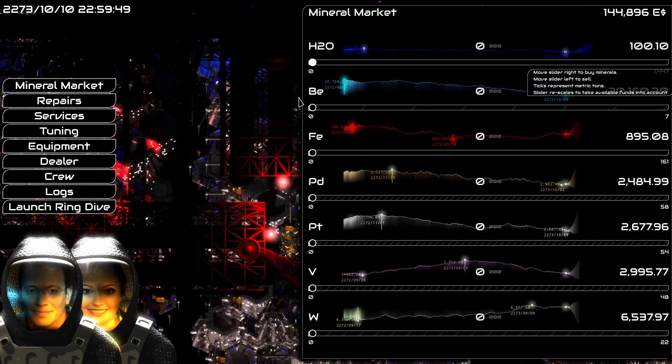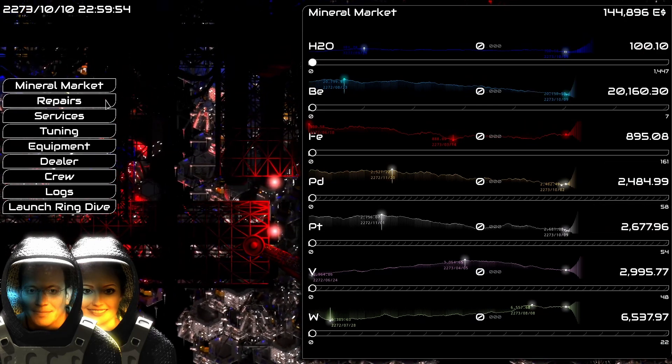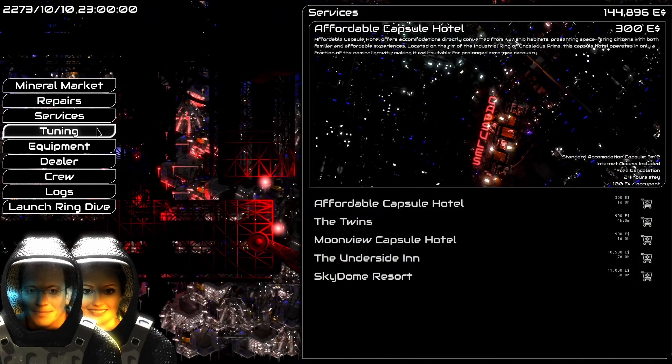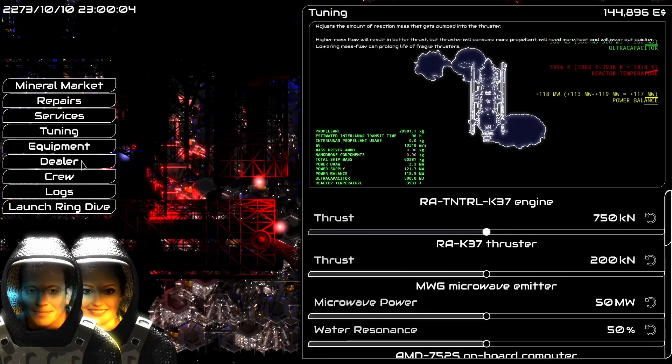It has all the amenities you will need to make your way around the rings, including the mineral market with fluctuating prices, a repair shop, equipment vendors, a tuning service for your different equipment, a place to hire crew, and even a ship dealer, who will sell you brand new or quote-unquote slightly used mining vessels.